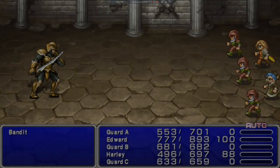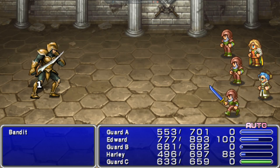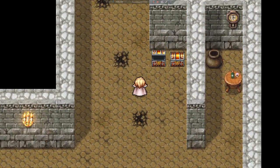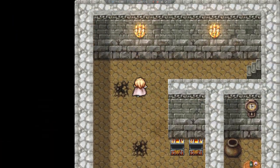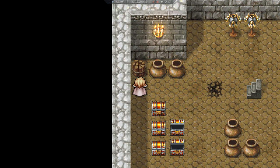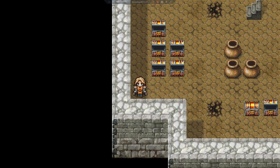Another boss coming up — I think we have to kill this one quickly because he might steal money from us. Fought two blood bones and a wraith — got a tent. More fights: three rays and a revenant, picking up a light curtain, potions, a phoenix down, a gold needle, an echo herb, and another potion. Two blood bones and a lilith.